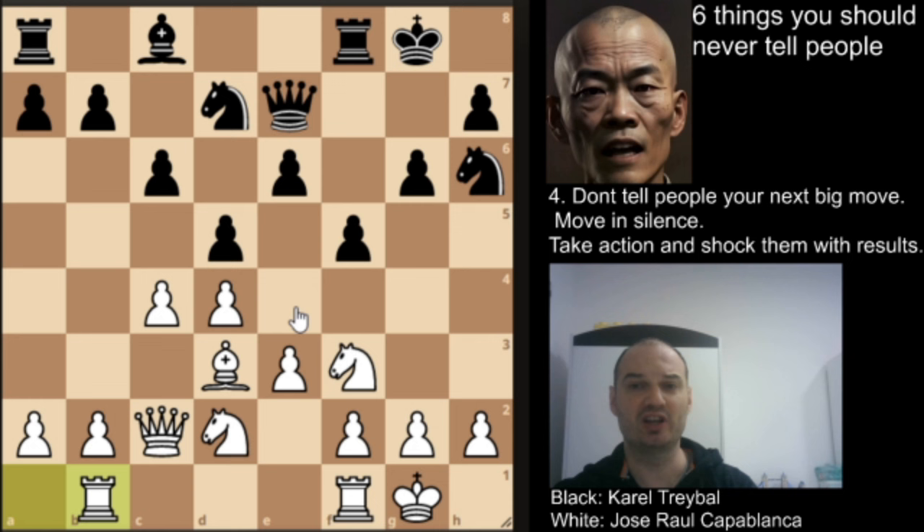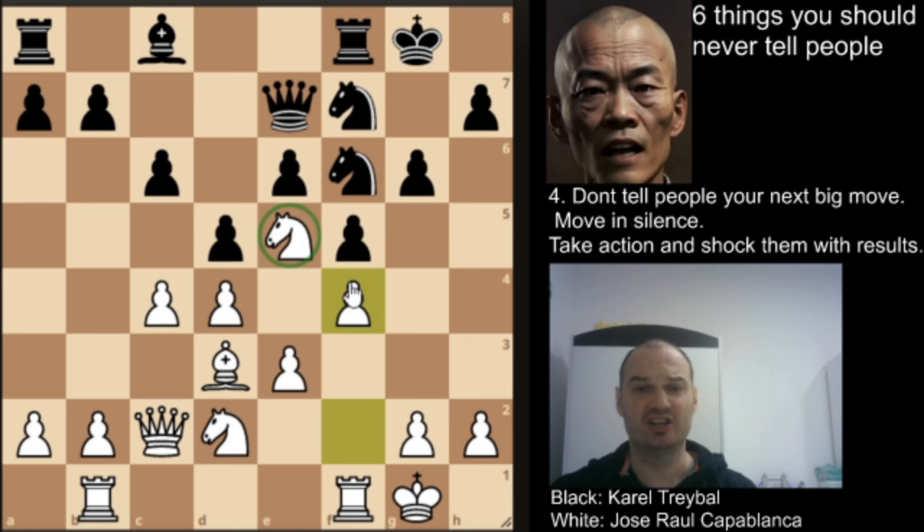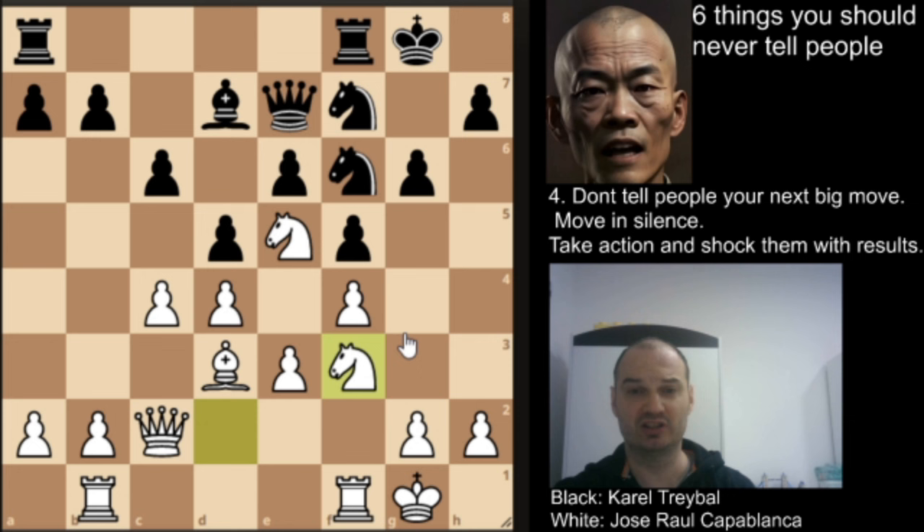Knight to e5 — a nice square for this knight — and now we have knight to f7, attacking this knight. We have f4, and now if there is an exchange it will be a knight outpost for this pawn and he would control a lot of squares. We have bishop d7, knight to f3, and we have rook f to d8.